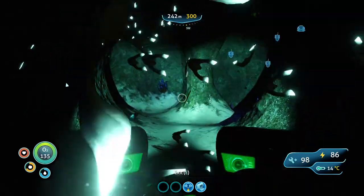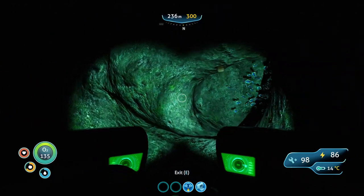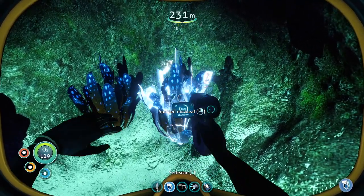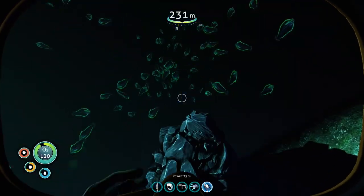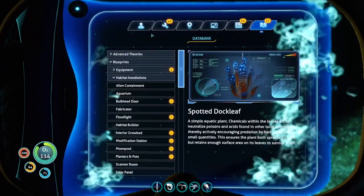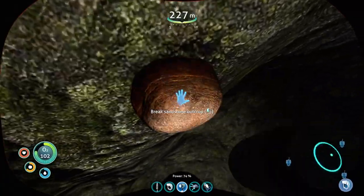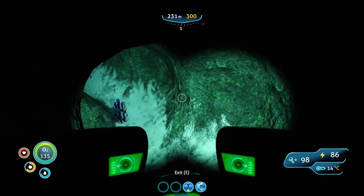It seems to be a little cave here. It might just be a little - I don't know what this is. Probably nothing to worry about. But I see something I can scan. Spotted dock leaf. Nothing to worry about. I should grab my flashlight. There's a little ore - lead. Why not, since I'm here. I think this is just a little sub-cave, nothing too extravagant. Let's take one last look around.